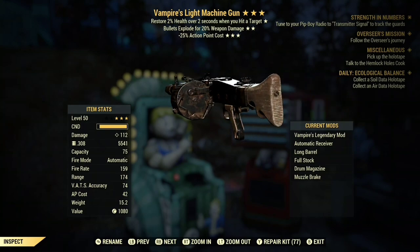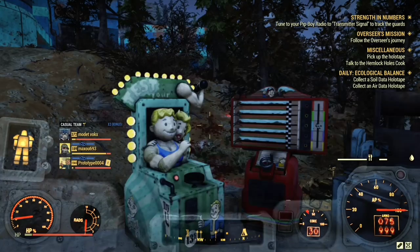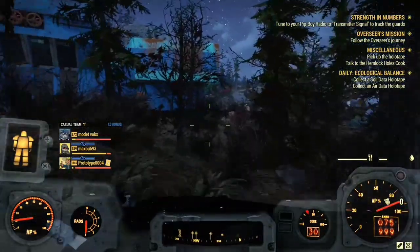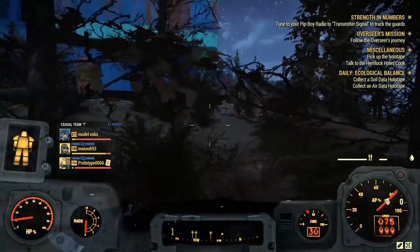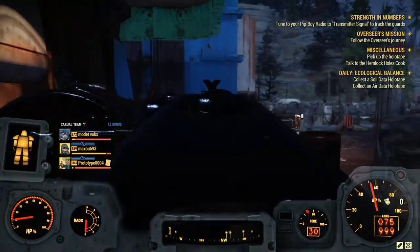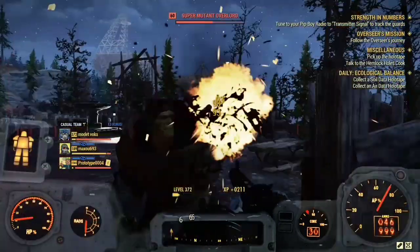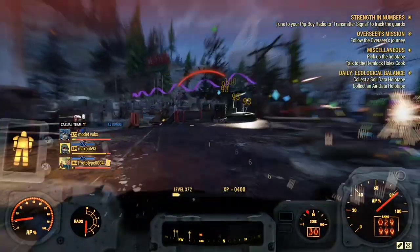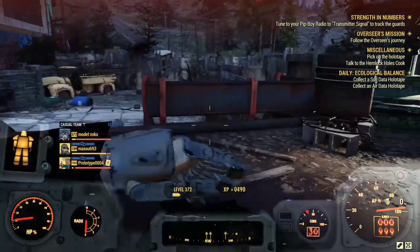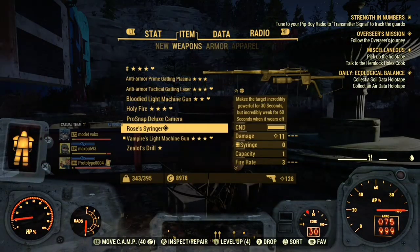Now let's do the testing. I'm going to show you guys how much damage each weapon does, and while we do that I'm going to explain which are the best weapons to look for. Starting off with this weapon — it does 77 and about 90 damage to the head. This is the Vampire's Explosive AP one. And I'm going to test the Bloodied 25% Faster Fire Rate one.